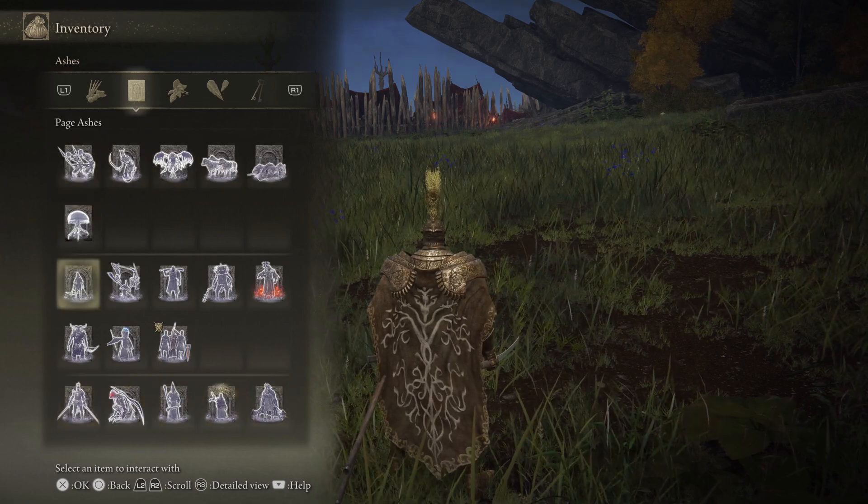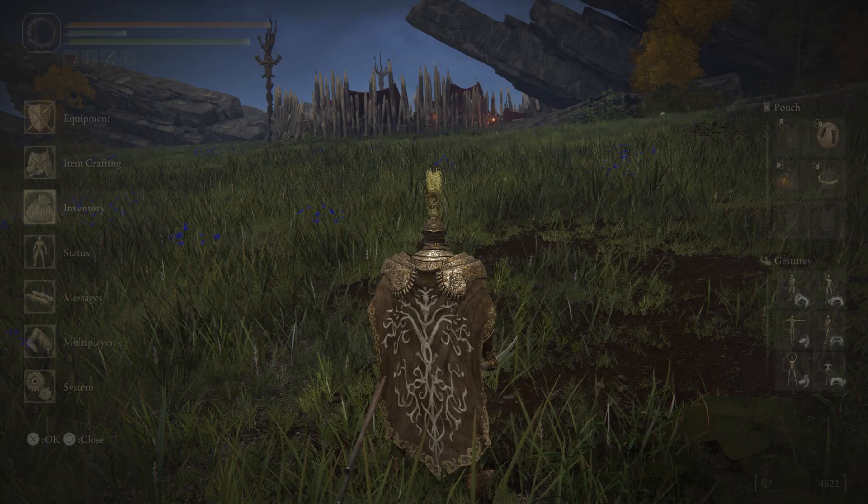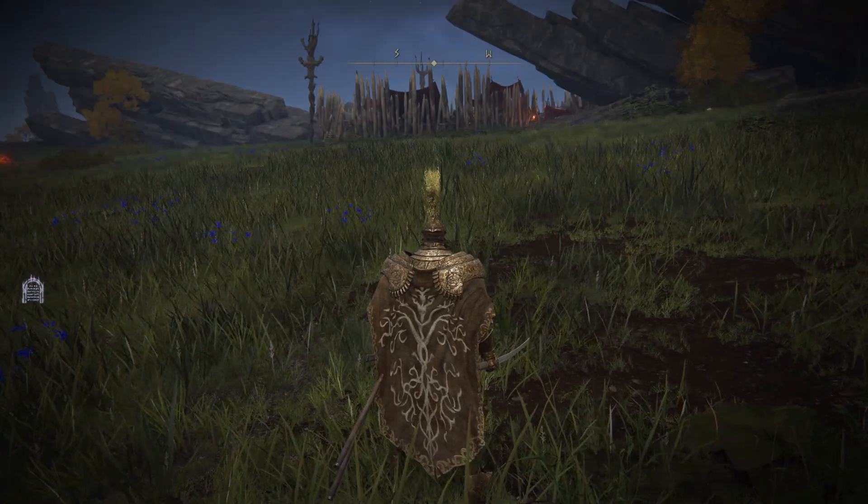You can summon these to help aid you in battle. They have different FP costs that you can see, and half of them I can't even summon because of the FP cost — my FP is low. Normally, depending on your build, you should be able to summon these easily.